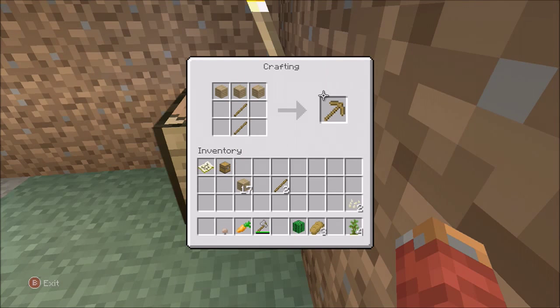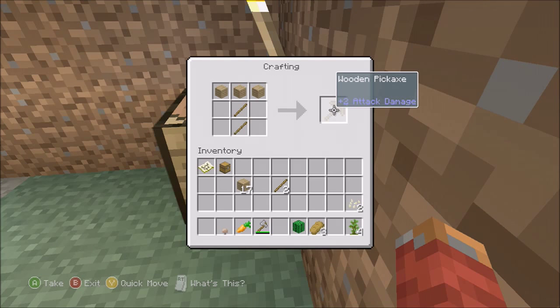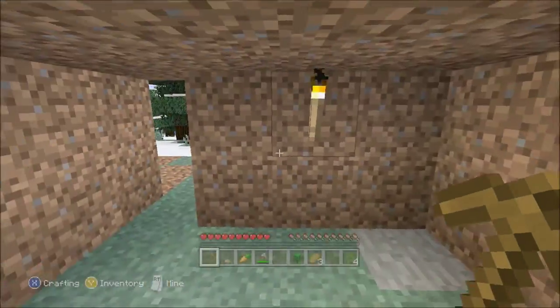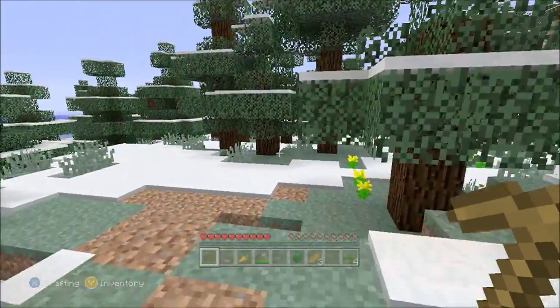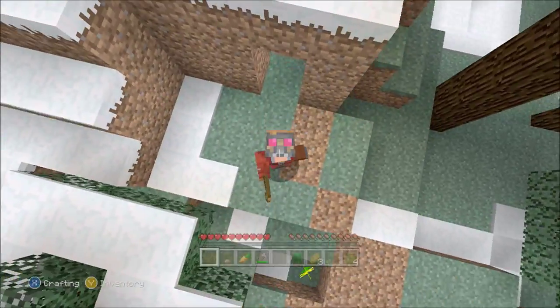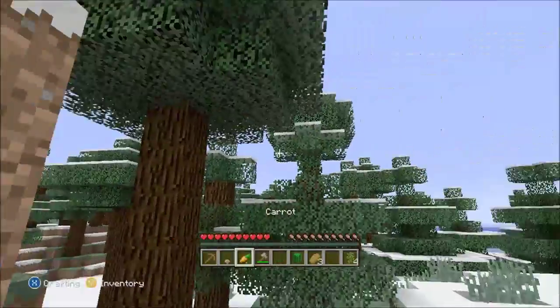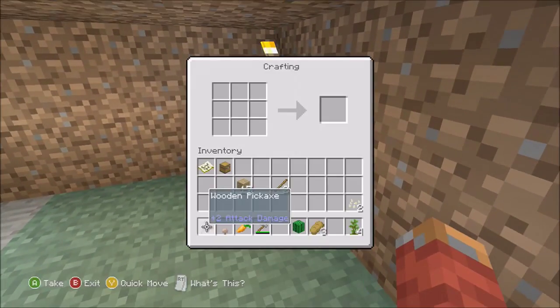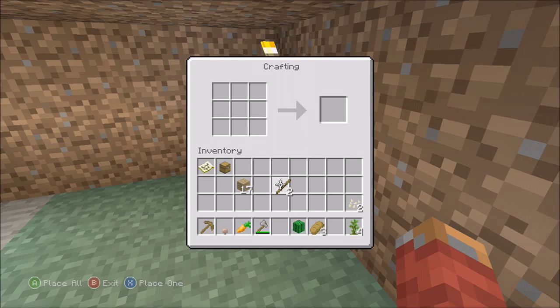That makes a wooden pickaxe, which deals two damage. Get it into your inventory by pressing A, then move it to your very first inventory slot — you've got yourself a pickaxe. This is going to be one of the longer series on the channel. In the next video I'll be showing you how to use multiplayer. I'm not going to do anything off camera, so we'll keep on going.